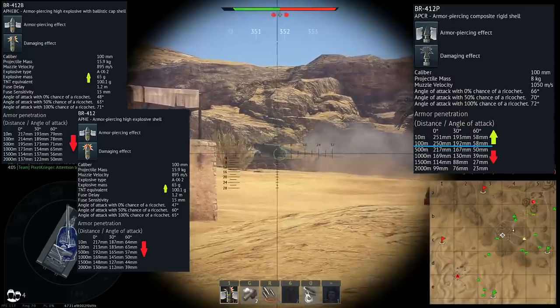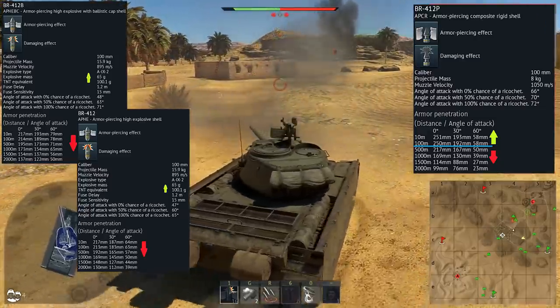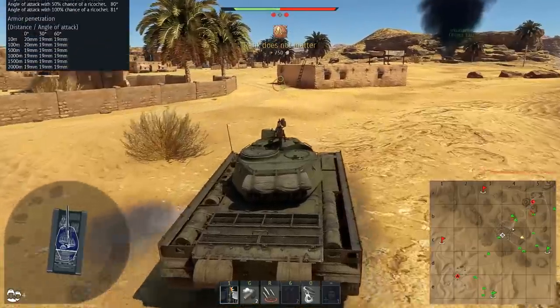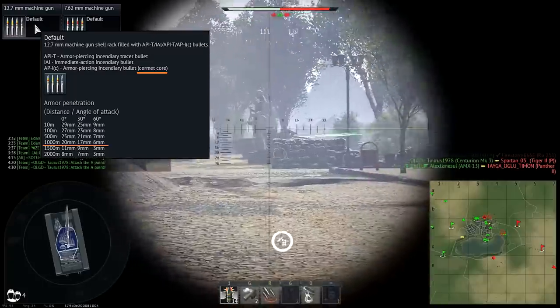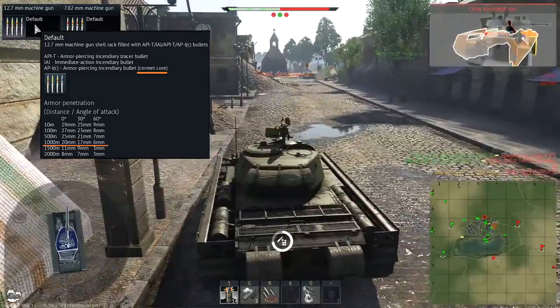APCR gives only around 10mm of additional penetration and only at close ranges. Instead of using high explosive to deal with soft targets, you have small and large caliber machine guns, and the armor-piercing bullet is even able to penetrate up to 20mm at 1km range.